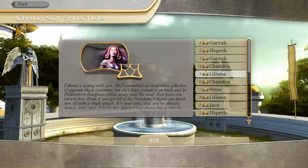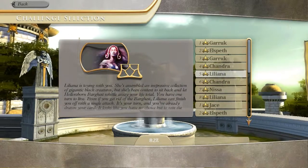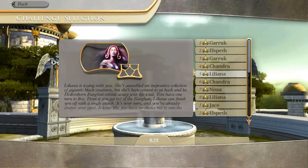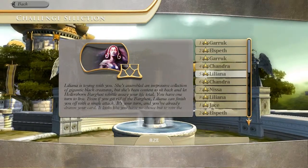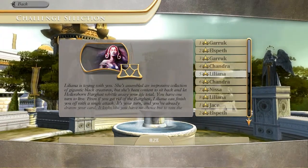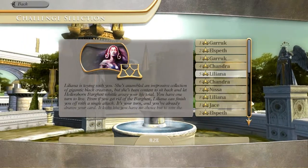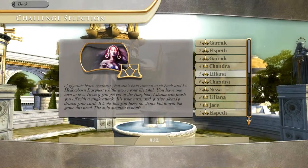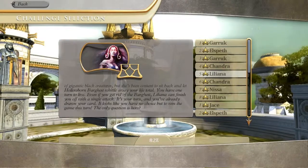Liliana's toying with you. She's assembled an oppressive collection of gigantic black creatures, but she's content to sit back and let Hollowborn Bargrist whittle away your life total. You have one turn to live. Even if you get rid of Bargrist, Liliana can finish you off with a single attack. It's your turn, and you've already drawn your card. Looks like you have no choice but to win the game this turn. The only question is how.